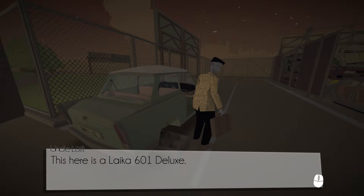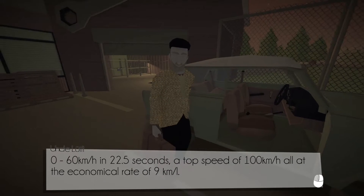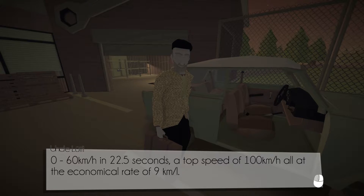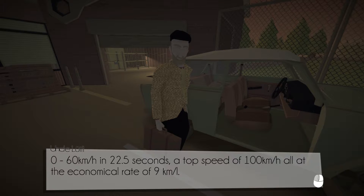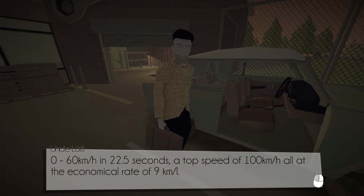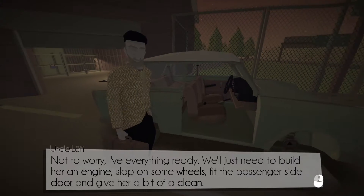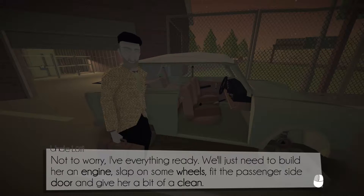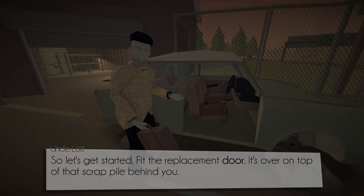This here is a Leica 601 Deluxe. Zero to 60 kilometres per hour in 22.5 seconds. A top speed of 100 kilometres an hour, all at the economical rate of 9 kilometres per litre. We'll just need to build her an engine, slap on some wheels, fit the passenger side door, and give her a bit of a clean.